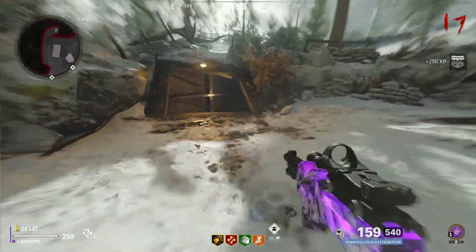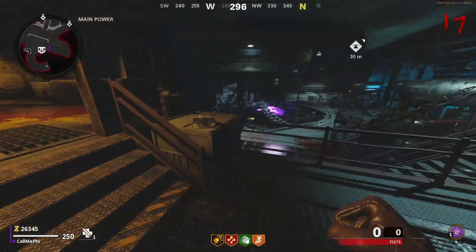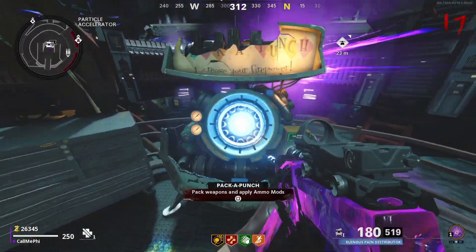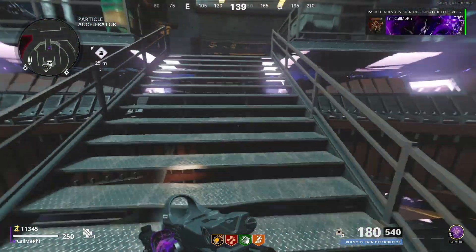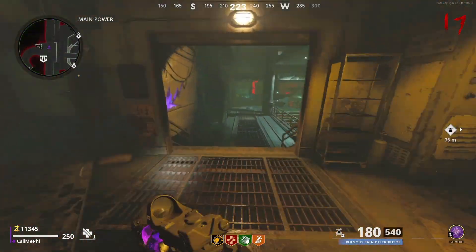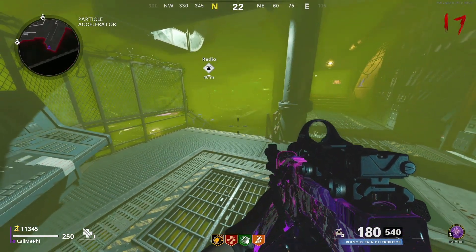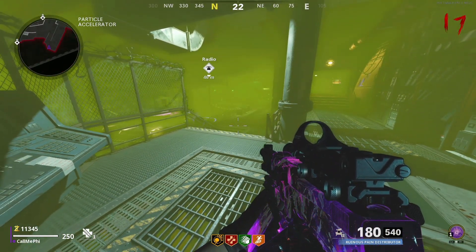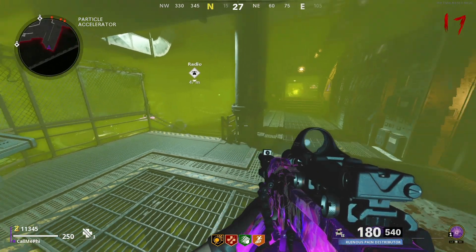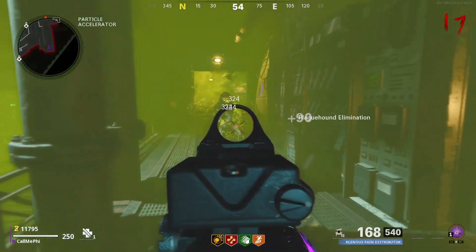Then probably the assault rifles because, same thing, they do a lot of damage. Then maybe snipers because there's only three of them — it's kind of a pain at the beginning when you have no attachments, but as you level them up a little bit more and get more attachments, it becomes a lot easier to use those weapons. Deadshot is going to be the number one perk to have to get those headshots in, because if you're not getting headshots, it's going to take two or three shots of the sniper to kill a zombie, and that is just a pain.